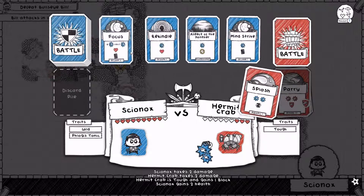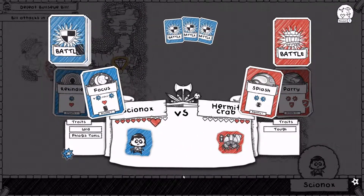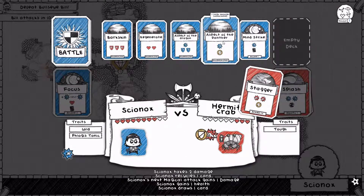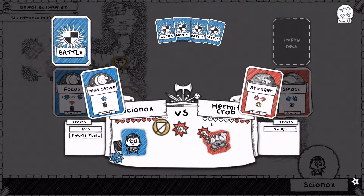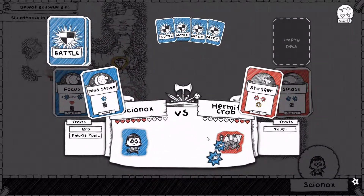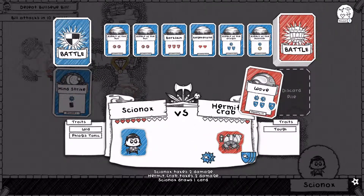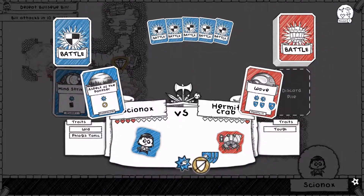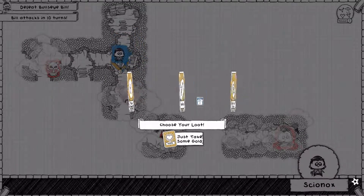Three health remains. We shall focus again, lose the Rekindle — but that's okay. Let's Aspect of the Panther here. Actually, we'll just Mind Strike — might as well. One more damage remaining. And this wave is no match for my Aspect of the Panther, which is unblockable. Take that Hermit Crab — you thought you were so tough, but the answer was no.